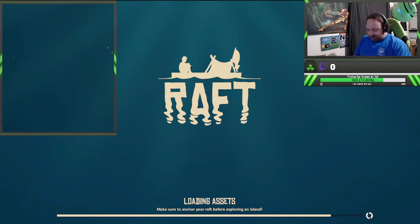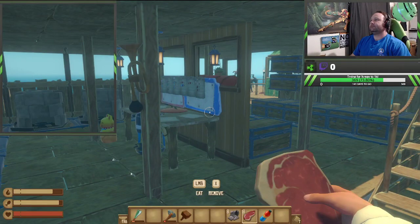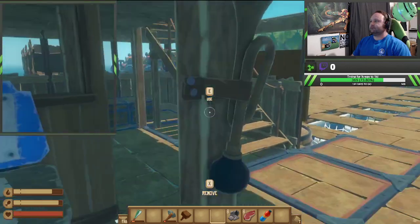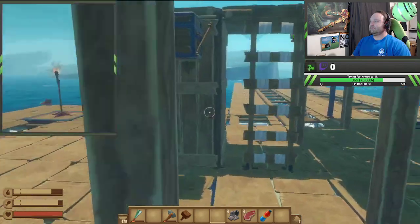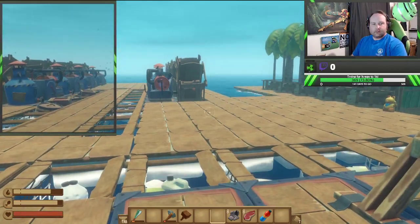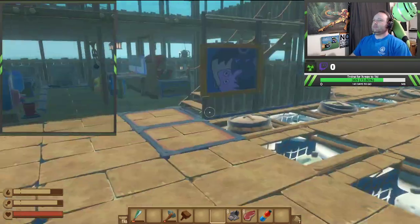Make sure to anchor your raft before exploring an island. Glad we were able to put two and two together at least. We did two islands so we'll take a look and see what we can make and if there's anything that would make our lives easier. We're pretty good on wood, nothing really comes off as a desperate thing.